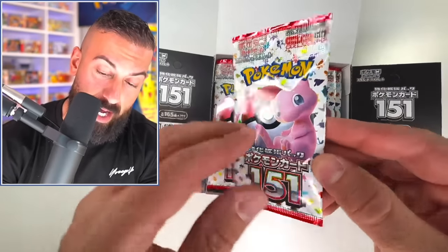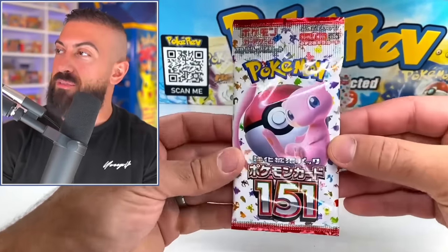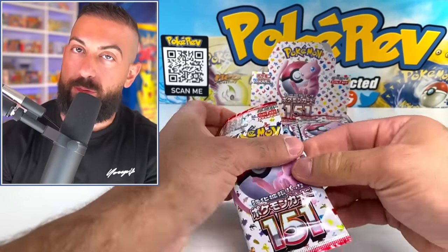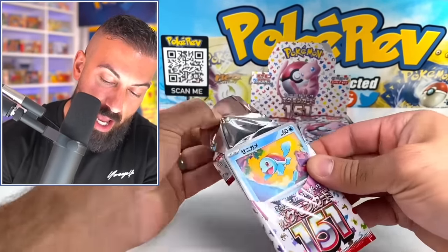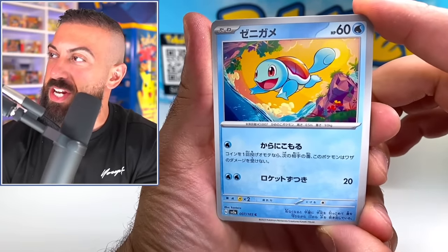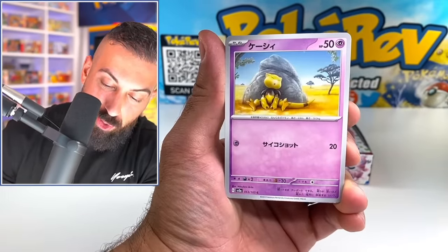Looks exactly the same as the top of the box, but this looks good. Let's start off with our very first booster pack of Pokemon Card 151. I've been waiting for this set to come out for a little while now, and I know a lot of you guys have as well. So let's start off here. Dude, this is great. Gen 1, we got Squirtle in here. Oh my God, dude. This is too cool.